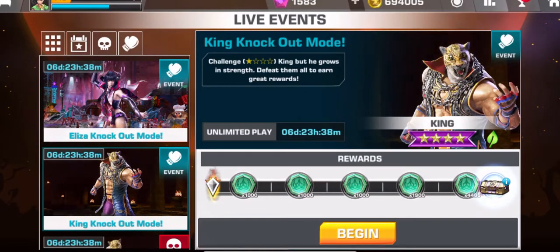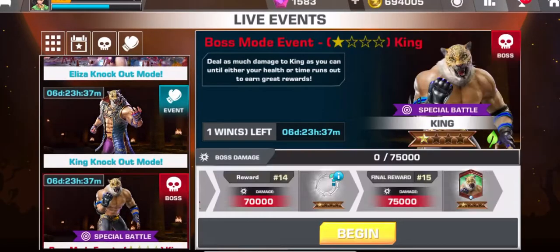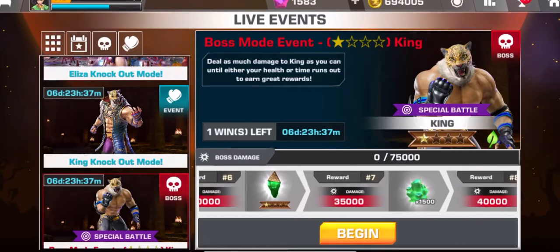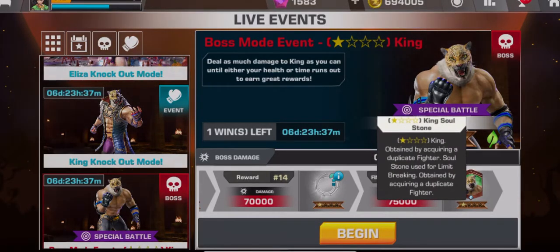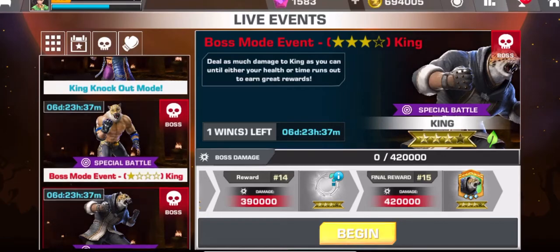There's a King knockout mode — the grand prize is a King premium pack. There's a one-star boss mode event featuring King. Each one of these is a slot in your inbox, so you have to make sure you have enough slots and delete stuff. The grand prize is a one-star soul stone.